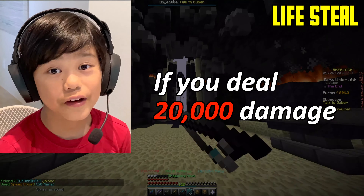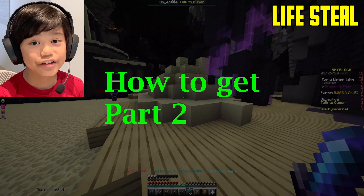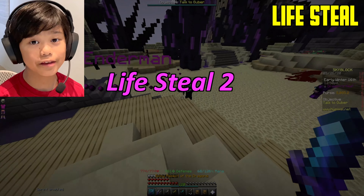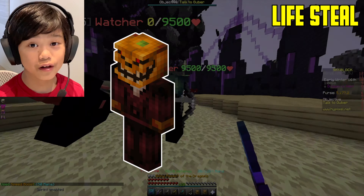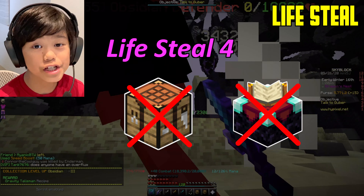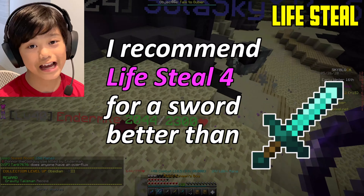To get Lifesteal, you need 36 levels and do a level 36 or more enchantment. The second way is getting 2 god apples and 6 paper — you unlock this by default, no collections needed. You'll get Lifesteal level 2, so combine 2 of them to get Lifesteal 3. The third way is buying it from the Fear Monger during the Spooky Festival for 1.5 million coins and 32 purple candy, around 1.8 million total. It gives you Lifesteal 4, which you can't get by crafting or enchanting. I'd only recommend Lifesteal 4 for a sword better than the Aspect of the Dragon.